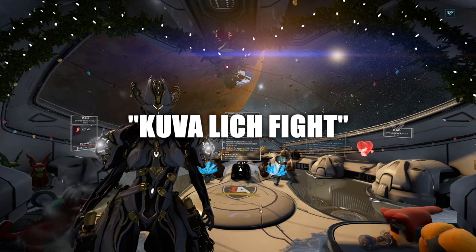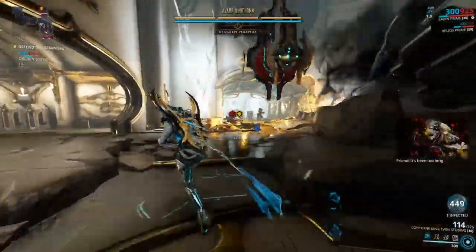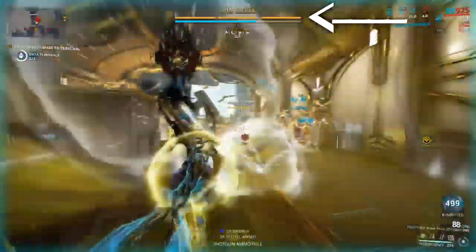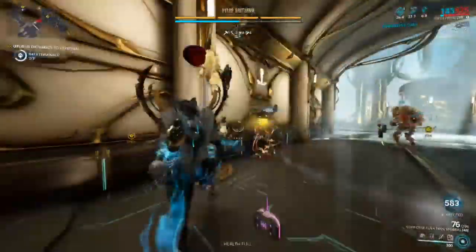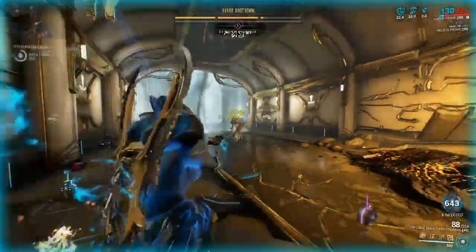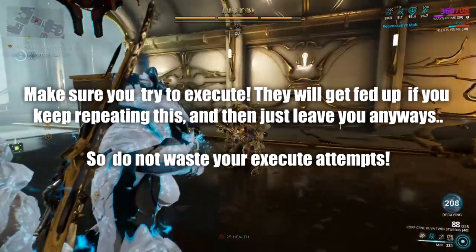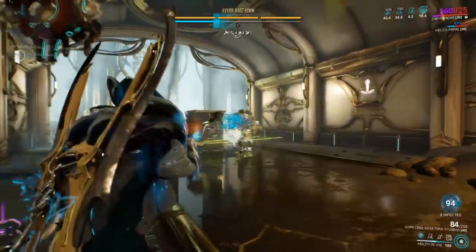Fourth, the Kuva Lich fight. As you are building up your rage meter, there is a chance your Lich will spawn ready to fight you. At the top of your screen you will see the Lich's shield on the second bar and the Lich's health bar separated into three different sections. Take down the shield by damaging the Lich with weapons or Warframe abilities, then proceed to take down one of his three health bars. When you deal enough damage, he will stumble to the ground and slowly recover his health — it's at this point that you want to walk up and attempt an execute by performing a Parazon finisher.